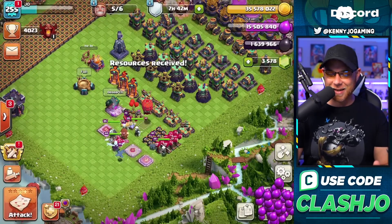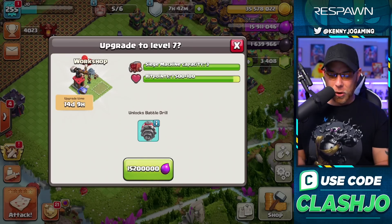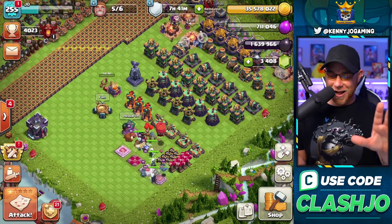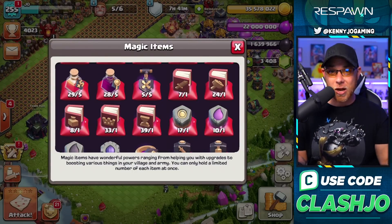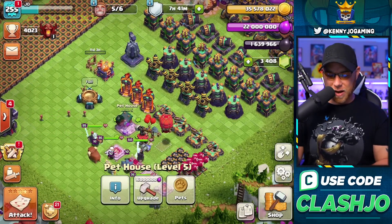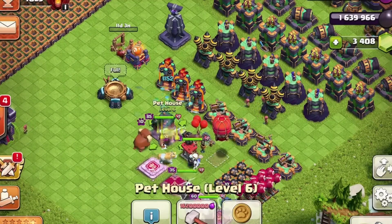We're doing this even though it's completely stupid — still not enough, we need 16 million. We'll upgrade the workshop to unlock the Battle Drill and finish with a book of building. I'll acknowledge this is 100% a horrible idea — I didn't plan this out. If I genuinely sat down and typed out all these numbers, I'd talk myself out of making this video. We used a rune of elixir, up to 22 million, and upgraded the pet house to level 6 to unlock Diggy — 16 million elixir and a book of building to complete.